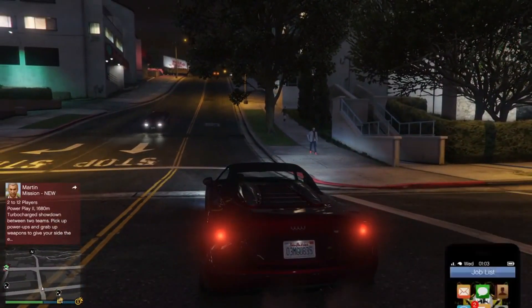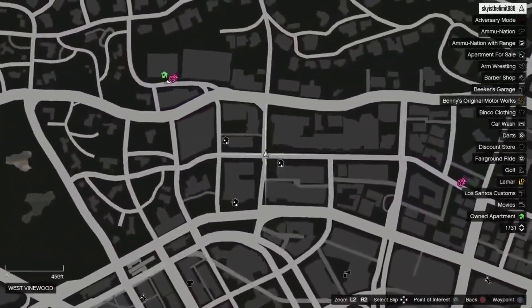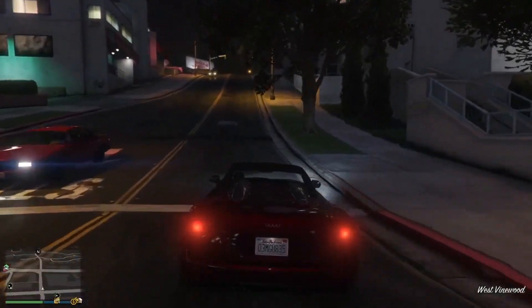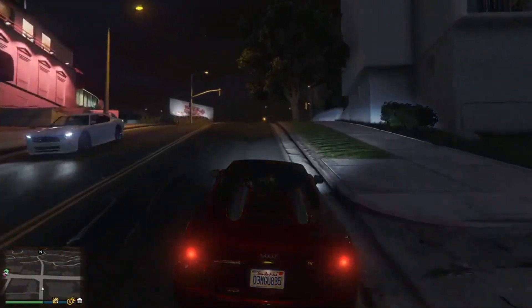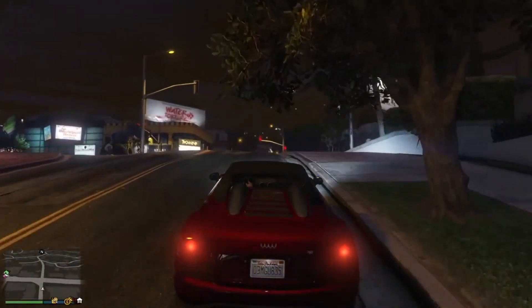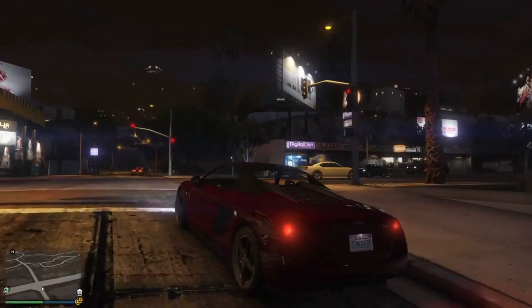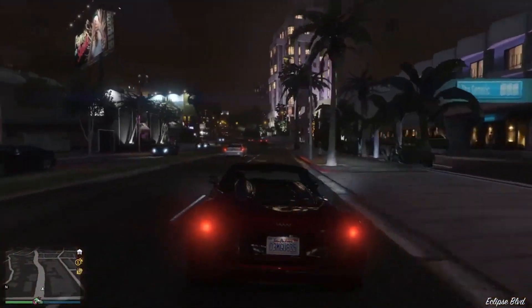Come to this location on the map at nighttime, with a random car or your personal vehicle — it doesn't really matter. Just come to this location at nighttime. Nighttime is essential because if you come in the morning it doesn't work. What you have to do is go off this road, then look to the right.